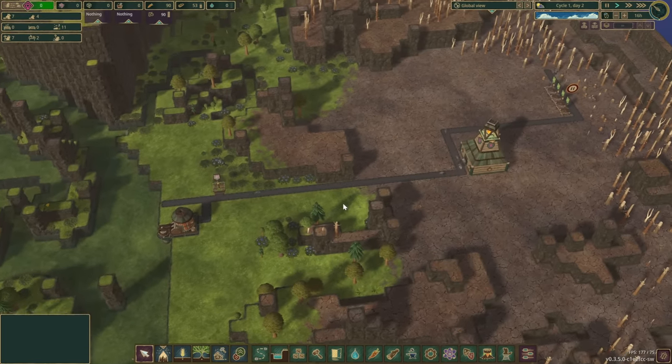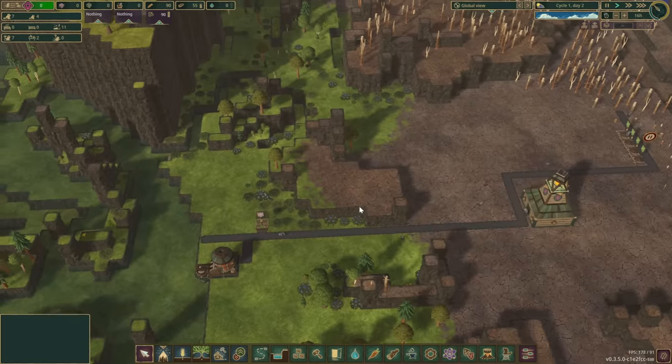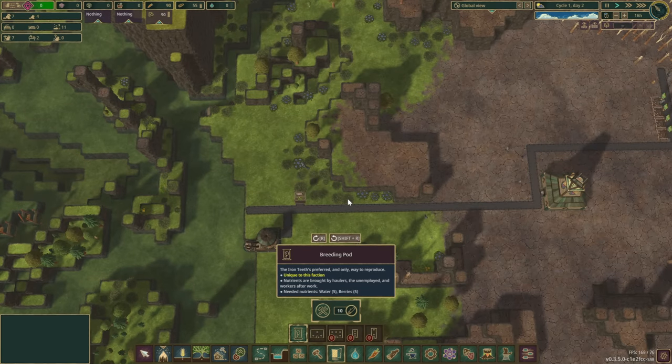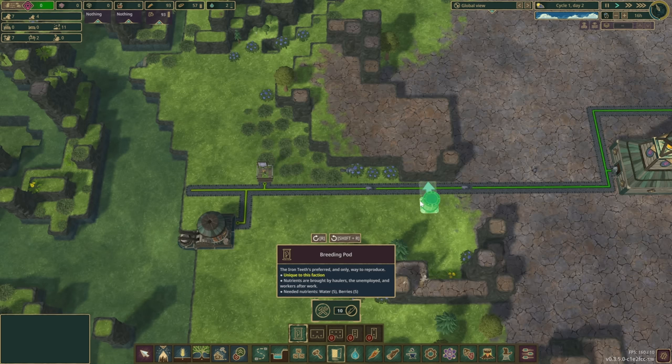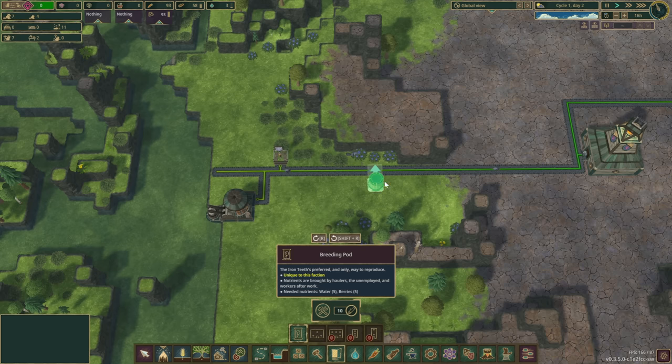I also remember that Iron Teeth reproduction is a little different — spamming houses is not going to be enough. We're going to need some berries and get some breeding boards going right away. Let's plan you in somewhere here — this is probably going to be the area where we set everything up.